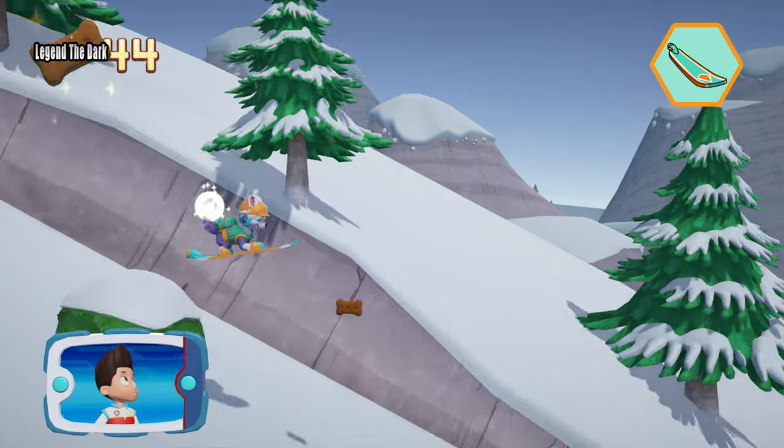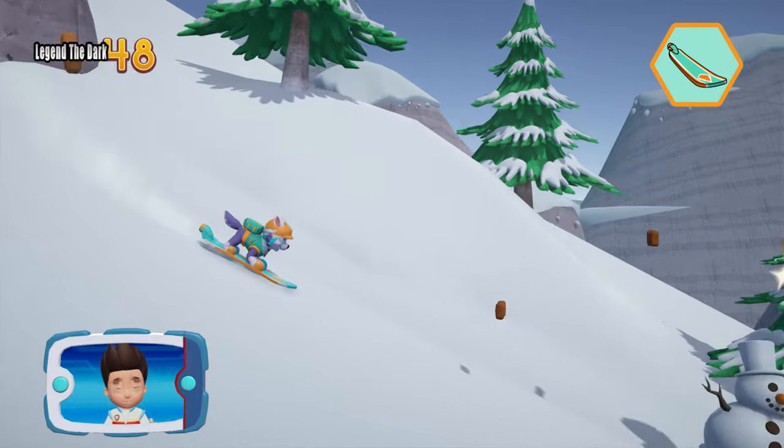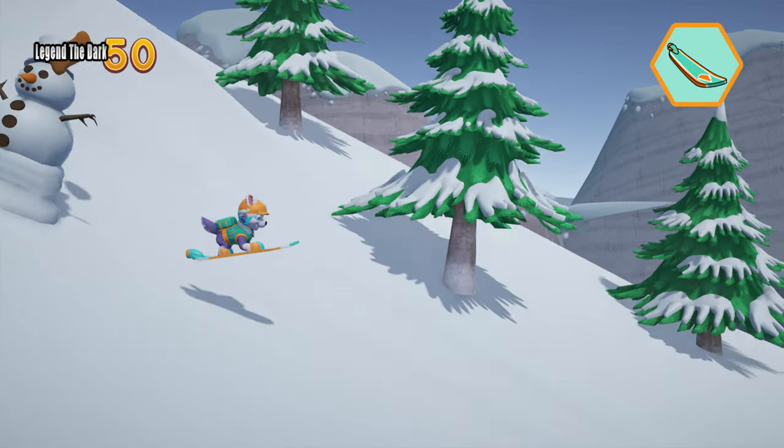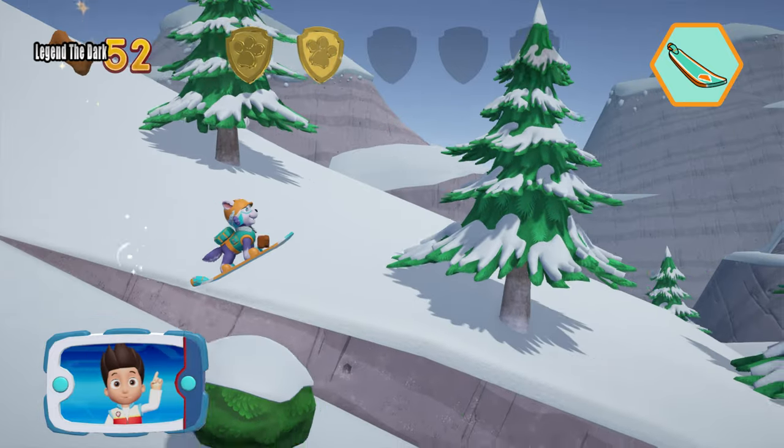Collect all the pup treats you find to earn pup treat awards when we get back. There's a golden paw print nearby! You've got the golden paw print. See if you can find them all.